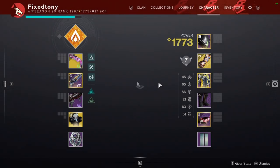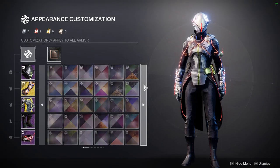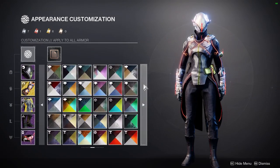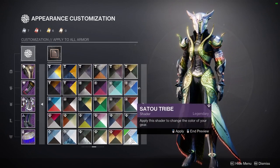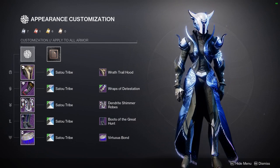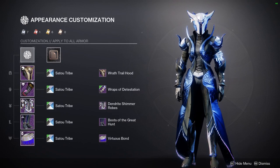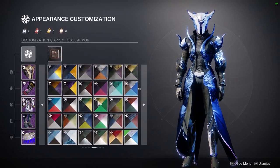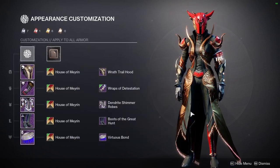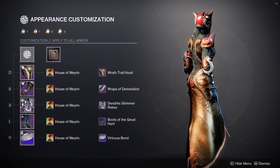I was going to explain why Sato Tribe is the best shader — I don't want people thinking I'd back out. So, Sato Tribe looks super cool and super dope. I'd definitely wear it, probably switching out the helmet for the electricity helmet. This looks super cool. You can switch to House of Mirren and get this cool red and gold.